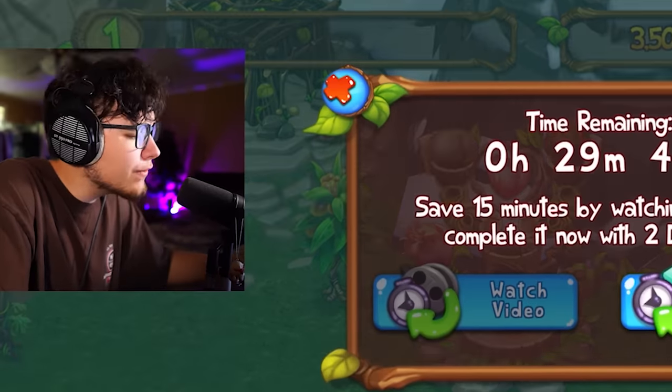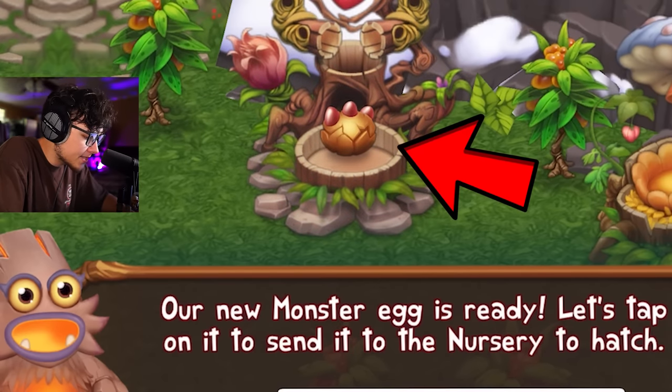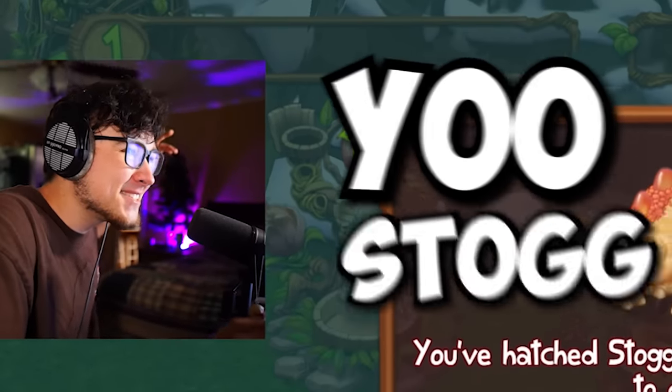Speed this up with diamonds. They give you 50 diamonds off the bat — that's a pretty good amount. Our new monster egg is ready, let's tap on it to send it to the nursery. Oh, it looks like we got a Stog! Yo, Stog, bro. Oh my gosh, look at him, he looks so cool.